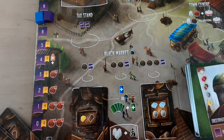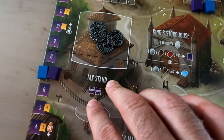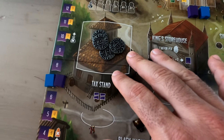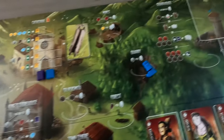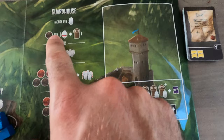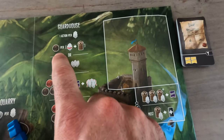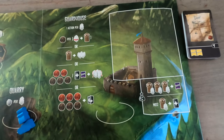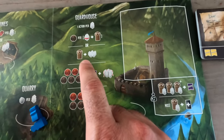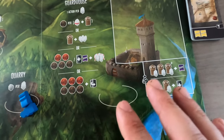The Tax Stand: if you go here you go down on the virtue track, but you get ALL the gold that's been collected — not just some, all of it. The Jail: when you capture people you can take those captured enemies and get one silver for moving them from your player board into the jail. You can also move a worker down here to get all your guys back out of jail at no cost.